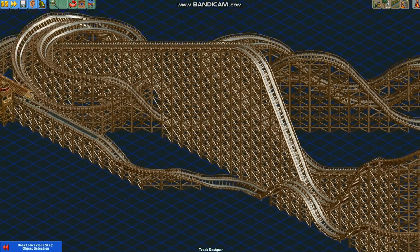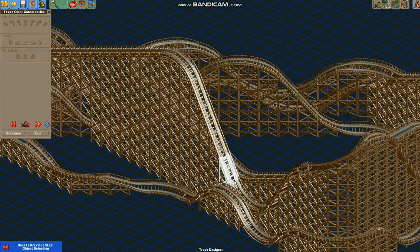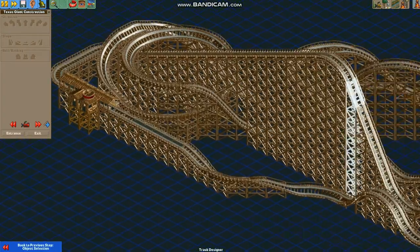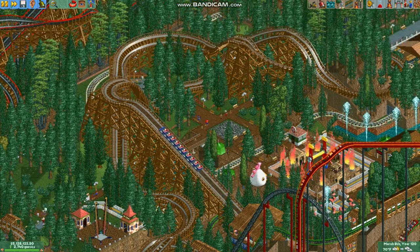The perfect height for a wooden coaster is anywhere between 45 and 120 feet, which is between one and four steep drop pieces. And I guess that's all you need to start learning about how to make realistic wooden coasters.